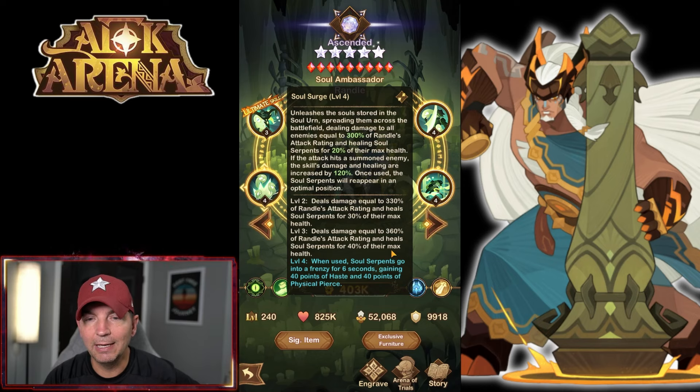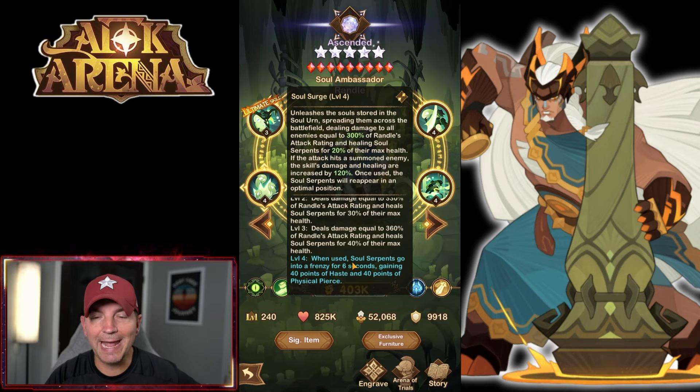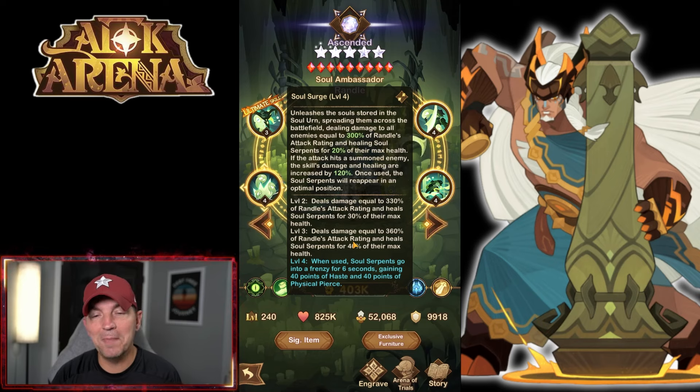The soul serpents can be attacked and killed. If the attack hits a summoned enemy, the skill damage and healing are increased by 120% - summoned enemies are going to be absolutely decimated by this hero. Once you use it, the soul serpents will reappear in an optimal position. It scales up to 330% and 30%, then 360% and 40%. When used, soul serpents go into a frenzy for six seconds, gaining 40 points of haste and physical pierce - a massive buff to attack speed and damage output.